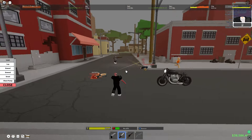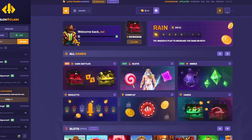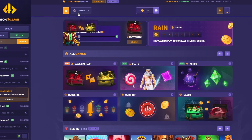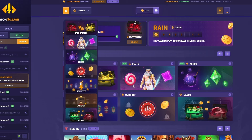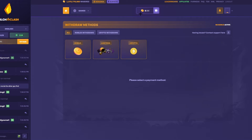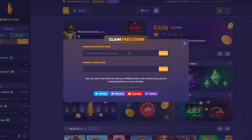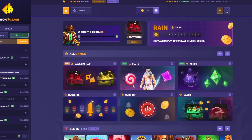Before we get back to the video, I want to thank today's sponsor which is Blocks Clash. Blocks Clash is an online casino that allows you to play mini games such as case battles, slots, mines, roulette, jackpot, etc. They make depositing very easy with a whole bunch of choices. You can withdraw with Robux, limiteds, or any crypto of your choice. The site is used by hundreds of people every day. Click your profile, click free coins, use affiliate code SAI, and promo code S4IM3R for free 50 and 10 Robux. Thank you Blocks Clash for sponsoring.